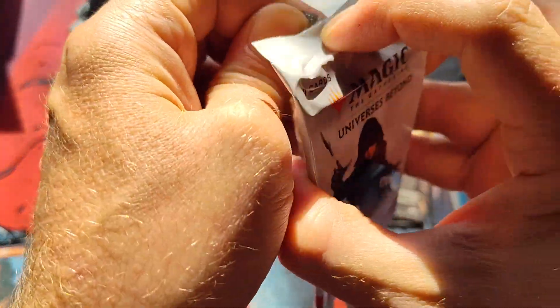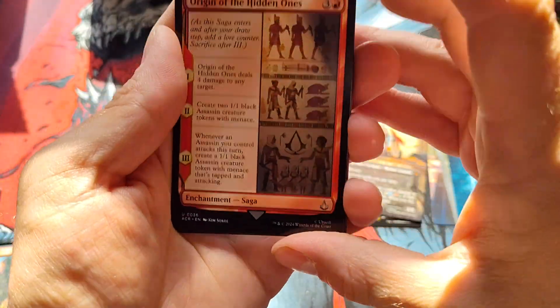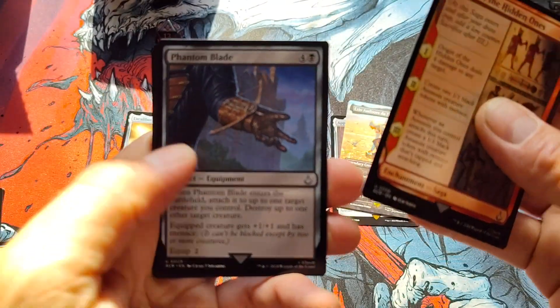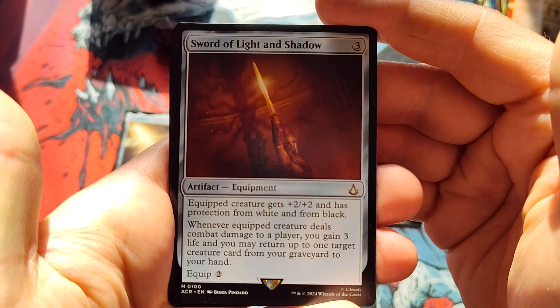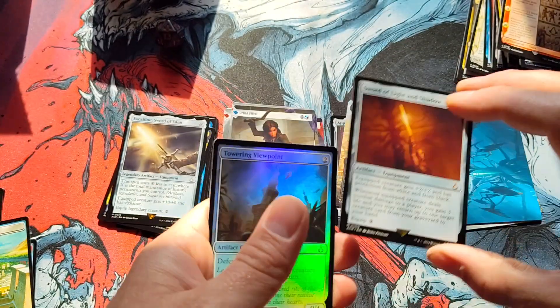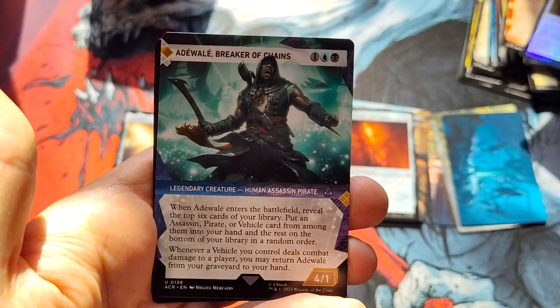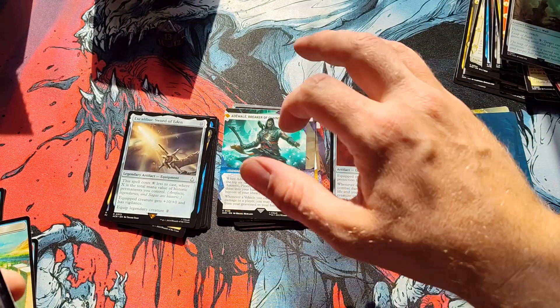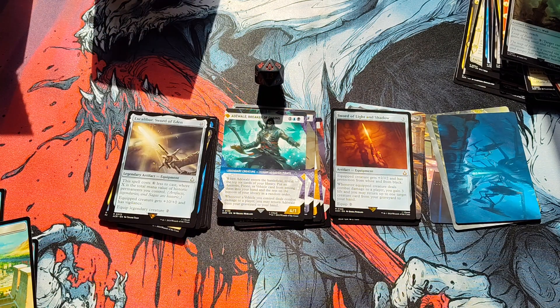There's one more pack. I'm going to save it because it's so special. Uncommon, uncommon, uncommon, got the land. And another — Sword of Light and Shadow! So they're not messing around. It's like assassins and equipment, that is what's going on. Got the Tower, an uncommon here, Adwell or whatever the guy's name is, followed by an Assassin token with menace. Are you enjoying it? Did you pull some good cards? Did you pull one of the mythic swords? Let me know down in the comments below.